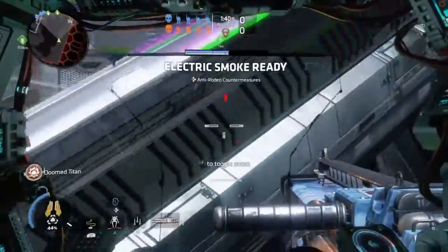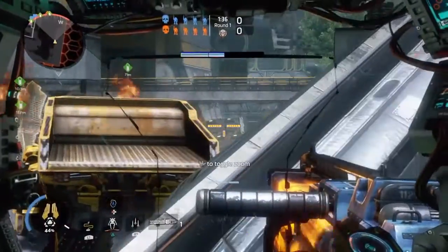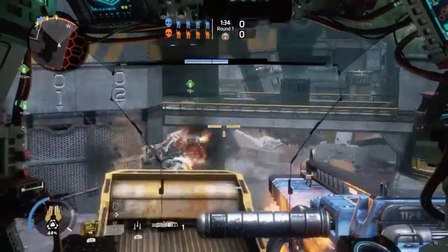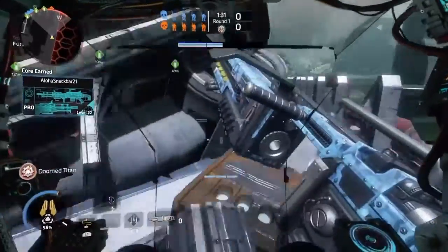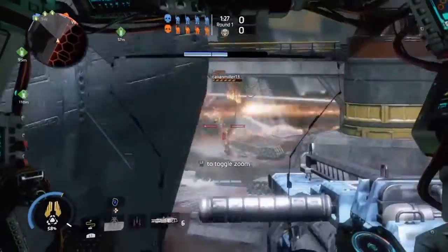It does the most damage when fully charged and can almost take out one full bar of a titan's health. North Star only has three bars, so you can almost wipe a full bar with one charge shot, which is absolutely ridiculous. North Star is the only titan that can fly, which is pretty neat.